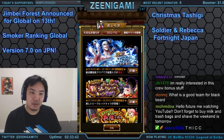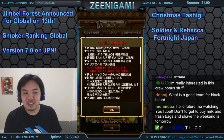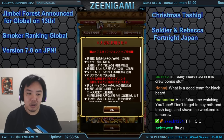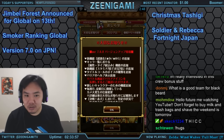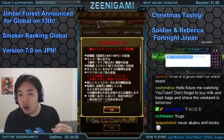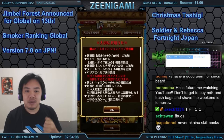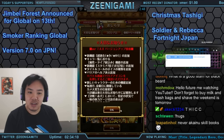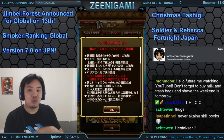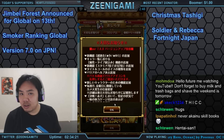Most importantly, the most exciting thing: Version 7.0 is coming out soon on Japan. We don't know exactly what a lot of these features are yet. Every single time there's a big version update, I always recommend making sure your account is saved via SNS — go through the options and connect your account to Facebook or Twitter using the SNS feature specifically, not just the tweet feature.